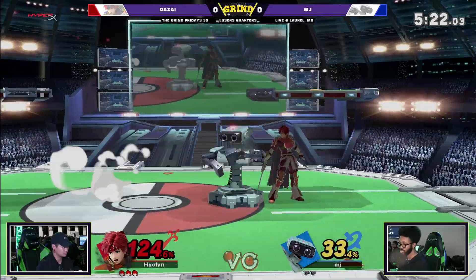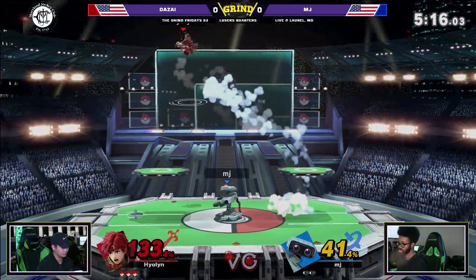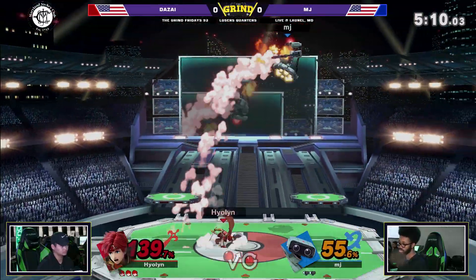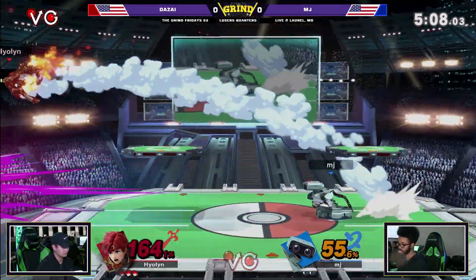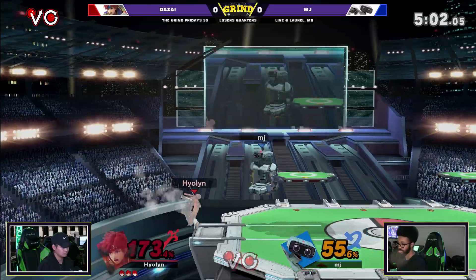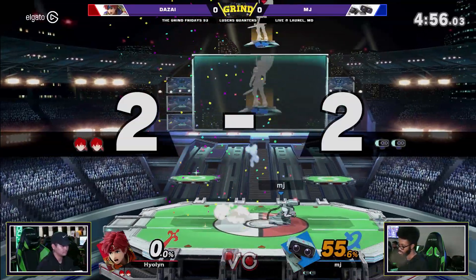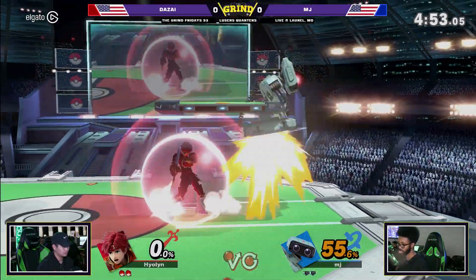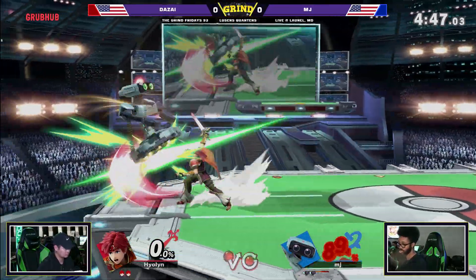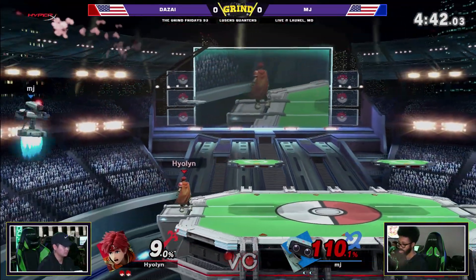Way too late there with the down air. Dzy's going to make it back pretty safely. MJ, amazing player, doesn't get to come out too often, but when he does he definitely gets top eight every time — pleasure to watch. Not too far behind, only 55%, which is not that much. Roy's saying you're touching my shield a little too much. Not the best out-of-shield option, but super armor is definitely going to come in handy.